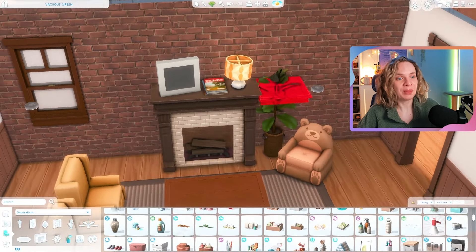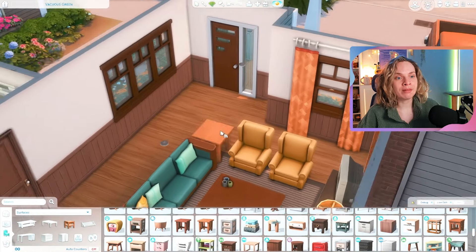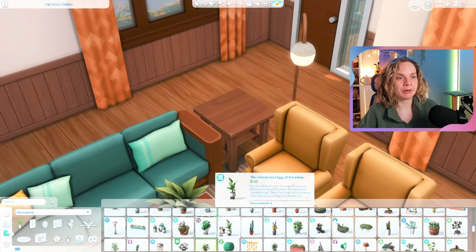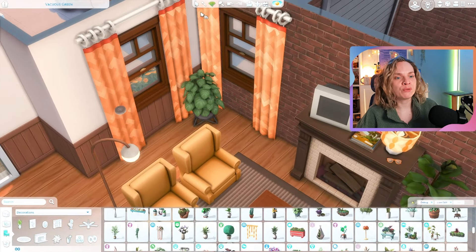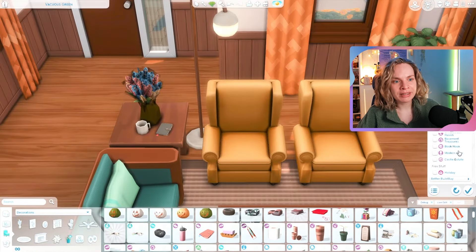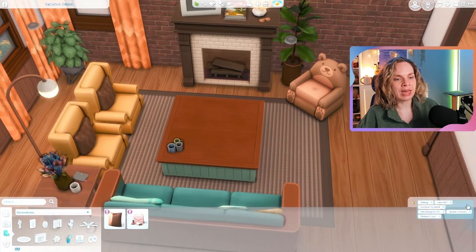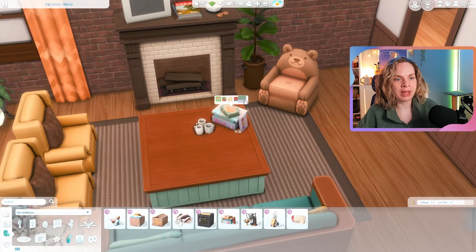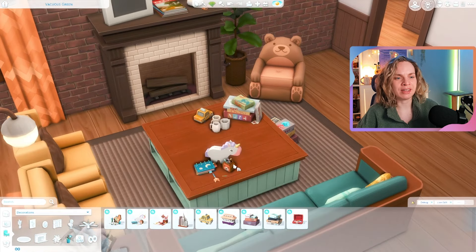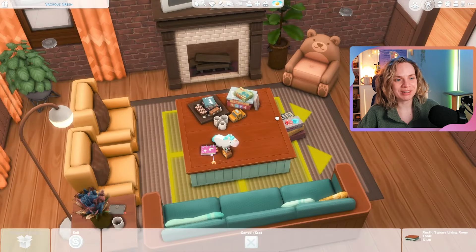Now we're moving on to the interior of the first house. This one is extremely colorful — I was going a little overboard. I used a lot of items from Parenthood, which has beautiful colors. I was really trying to make this house very 70s-inspired, with retro colors — teal-ish green combined with orange, yellow, and lots of brown.